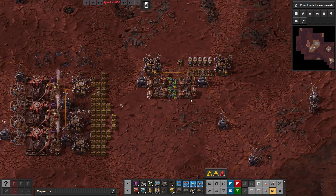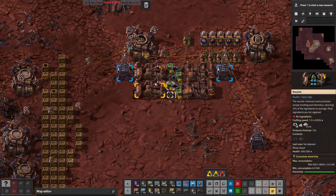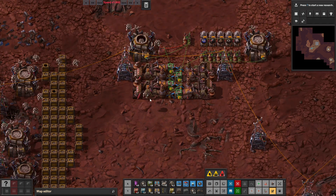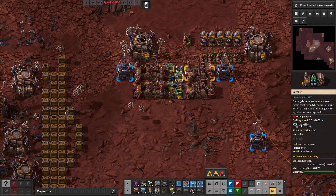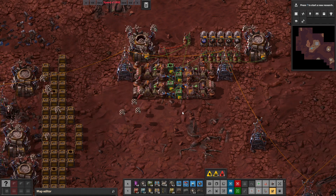What's good about this system is that all of the recyclers work together — they can all recycle all possible items. If you just had conveyor belts to them, then that would not be the case.